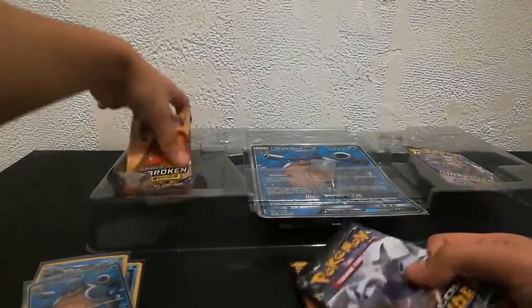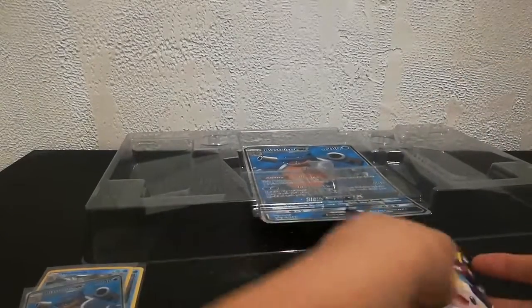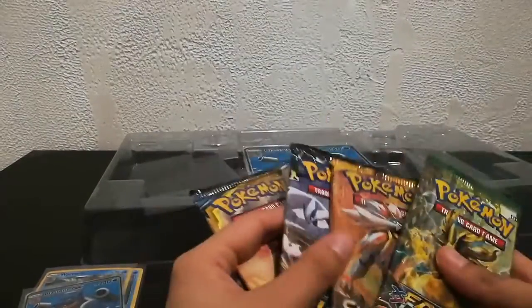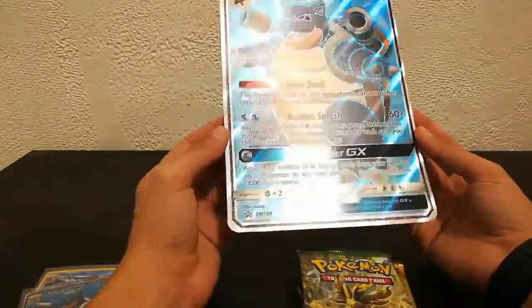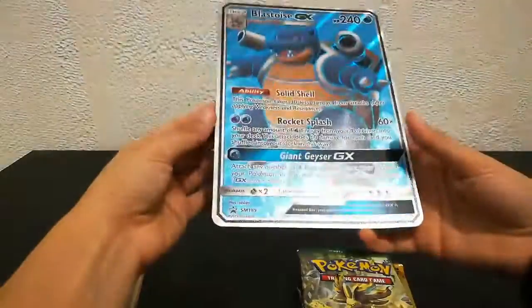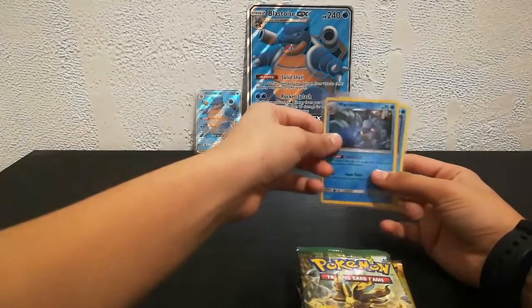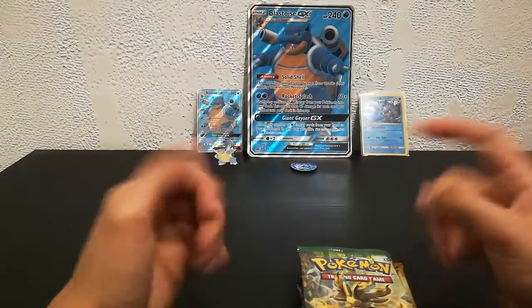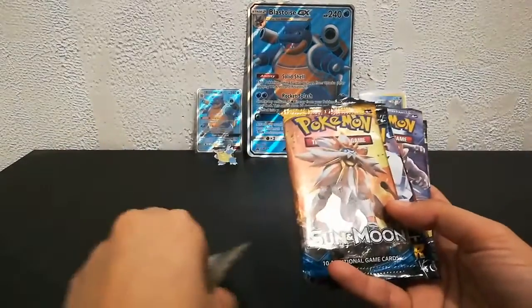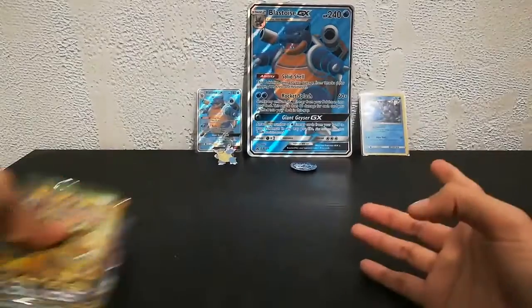So we got packs — wow, these feel hefty. There's a code card, which I'll be keeping. We got from XY all the way to the newest — that's a good variation. We have XY Fate Collides, Sun and Moon, Sun and Moon Lost Thunder, Sun and Moon Unbroken Bonds, another Sun and Moon Unbroken Bonds, and Celestial Storm. Let's start off with the XY Fate Collides.